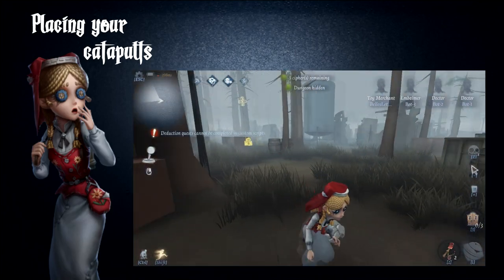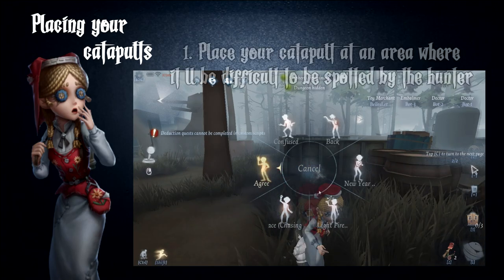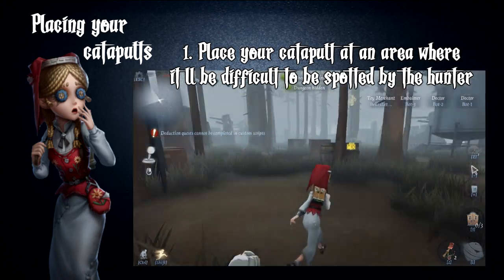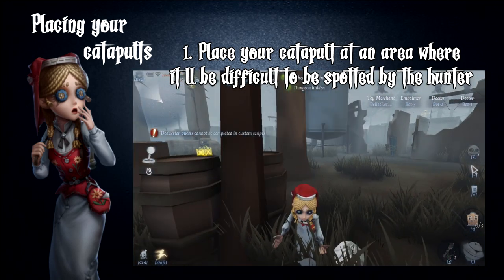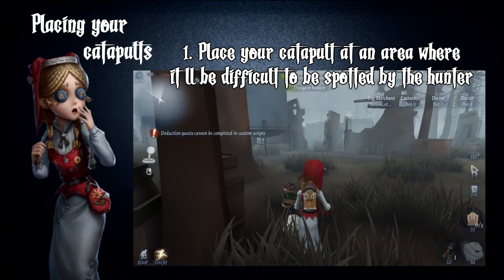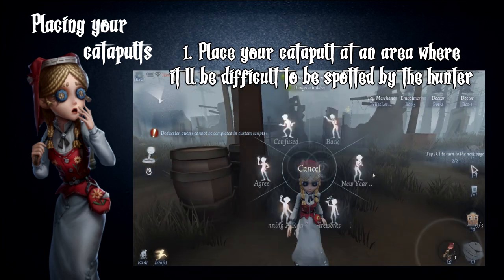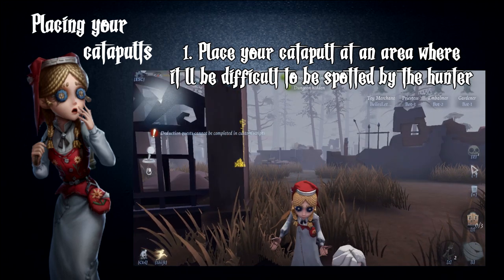It should be noted that hunters can destroy these catapults. Therefore, place your catapults at an area where it will be difficult to be seen by the hunter. Annie has a limited amount of catapults, so it will be a waste if the hunter immediately destroys them. It is very much advised to put them at areas where the hunter can't see them at first sight, such as grassy areas and areas obscured by objects.